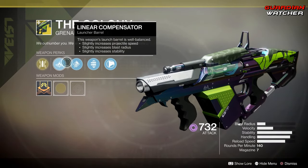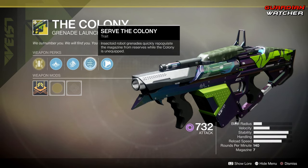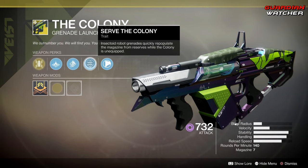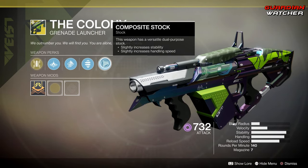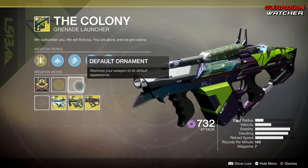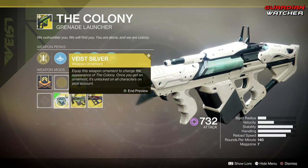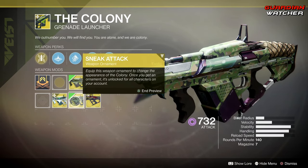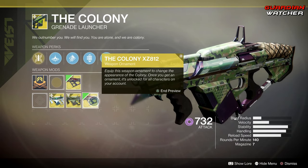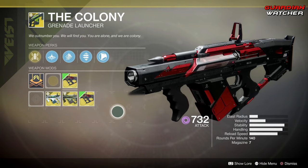Then we have Linear Compensator, high-velocity rounds, and Serve the Colony — Insectoid Robot Grenades quickly repopulate the magazine from the reserves while the Colony is unequipped. And then we also have Composite Stock. It doesn't come with any ornaments, but there are three. One is the Vest Silver, then we have the Sneak Attack, as well as the Colony XZ-812. I actually like this one the best.